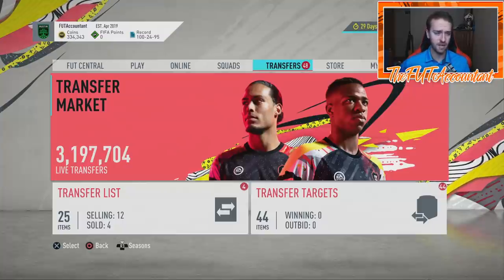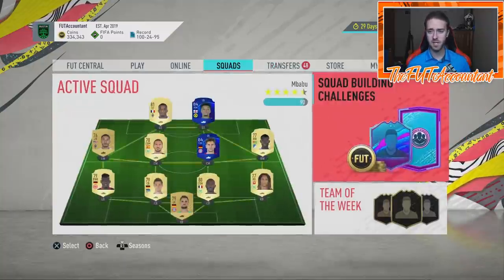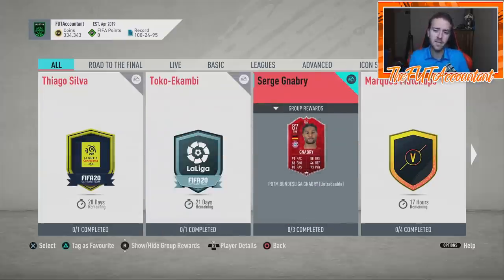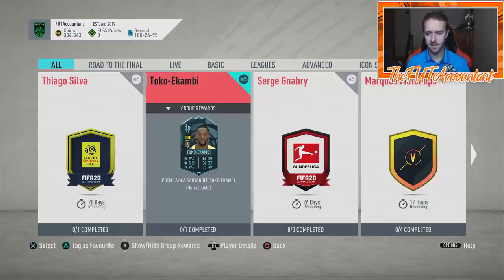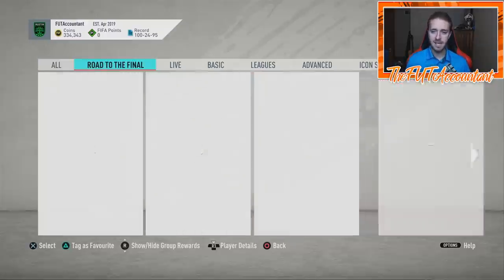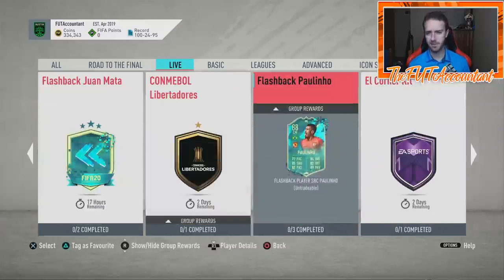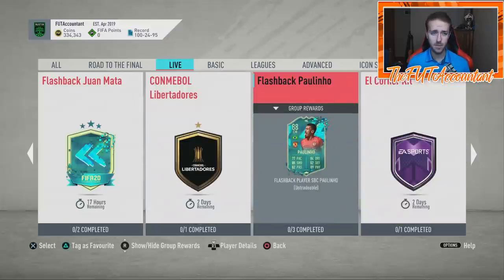Do I expect the 83s and 84s to drop a little bit before Black Friday? I hope so. It depends on what happens this weekend — the week before Black Friday — if we have a promo or some type of cards and packs. These SBCs that are in here — I don't think you have to worry too much about the Thiago Silva, Toko Okambi, or Serge Gnabry demand. Kind of like how Icon SBCs last year created some demand for 85s through 88s, you'll always have a little bit of demand for 83s and 84s because of Player of the Month SBCs that are out for a month at a time. But the Road to the Final SBCs are going away in two days, Juan Mata goes away in 17 hours, and Flashback Paulino goes away in two days as well. So we might even get more SBCs as this week progresses — just be on watch for that.